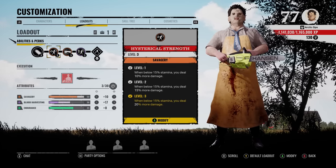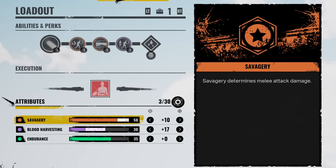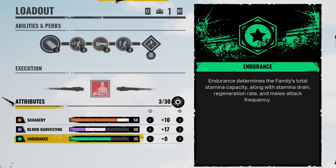In total, if you get all three of these perks activated at the same time, that's 55 more damage. Now for the attribute points — you want to max out your Savagery to 50. For Endurance, do not put any attribute points in, because you want to run out of stamina as quickly as possible to activate the Hysterical Strength perk.